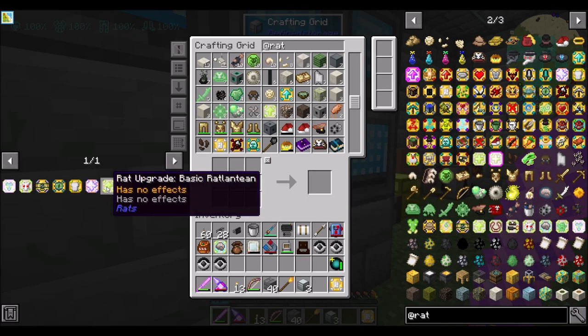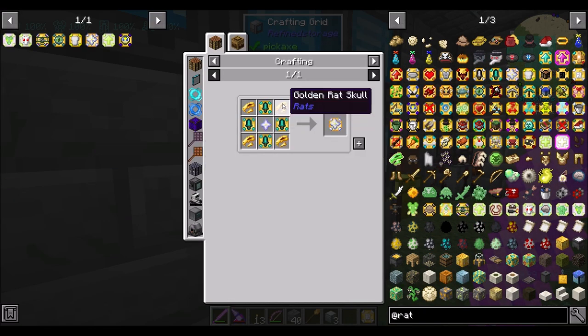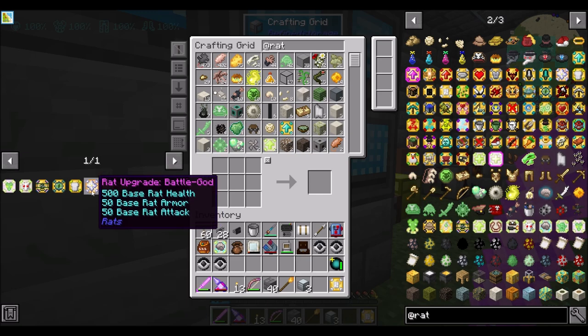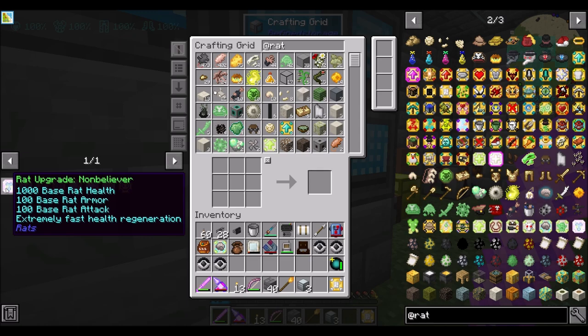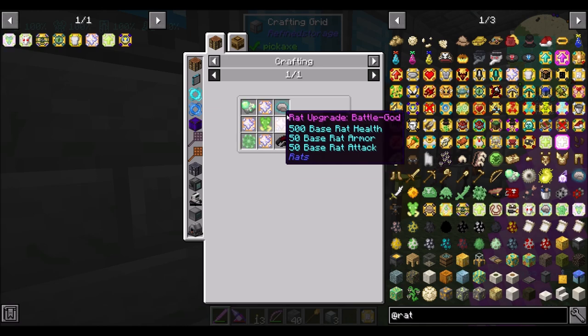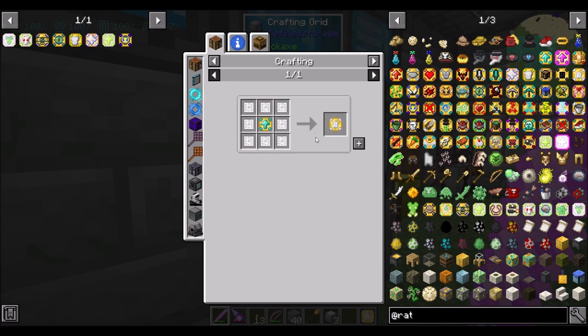We definitely need the basic Ratlantean upgrade because some of the ones we want are Ratlantean upgrades. There's the rat upgrade Battle God - this requires some rat upgrade warriors and golden rat skulls. That will bump up the rat's base health by 500, his attack by 50, and his armor by 50. I might skip that and go right for rat upgrade Non-believer, which gives him a thousand health, 100 armor, 100 attack, and extremely fast health regeneration.